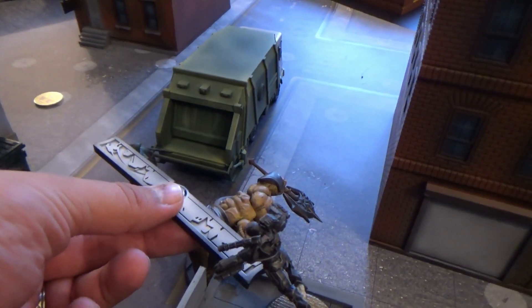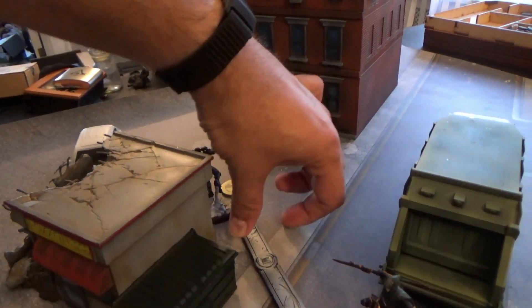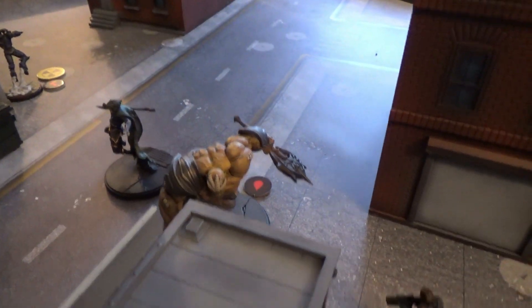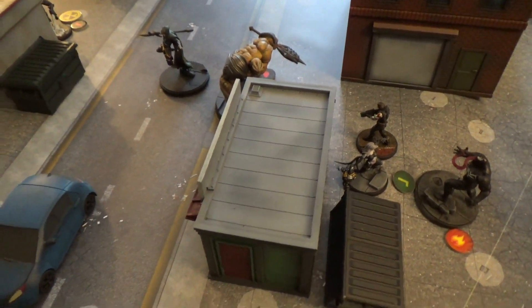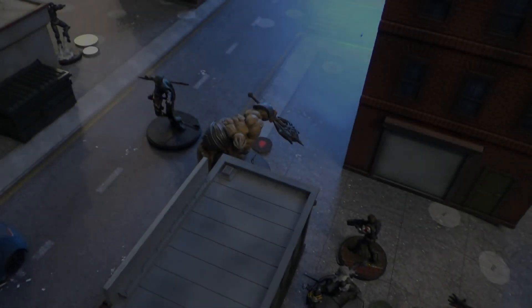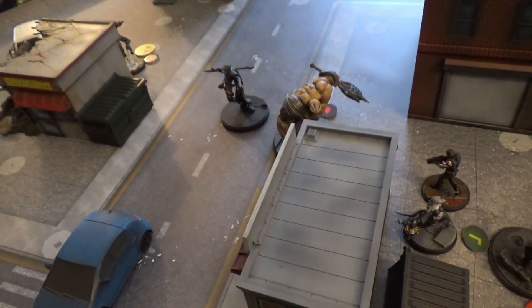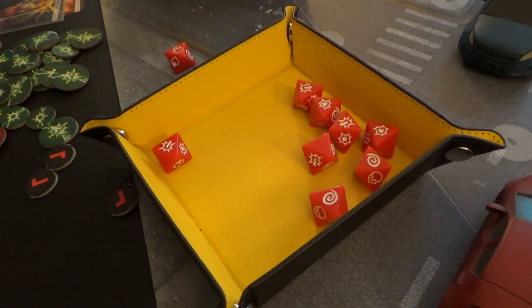War Machine activates and does a move-move to take an objective — hopefully bringing some pressure off Shield. Black Dwarf activates next, spending three power on Black Fury and throwing the truck right into Bucky. That's five damage going into Bucky; Bucky blocks one, so he's not down but is hurting badly with one health remaining before he dazes. Black Dwarf follows up with a six-dice axe strike into Bucky — Bucky is good and dazed.